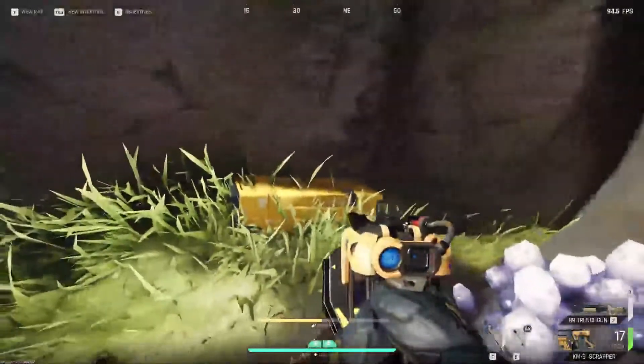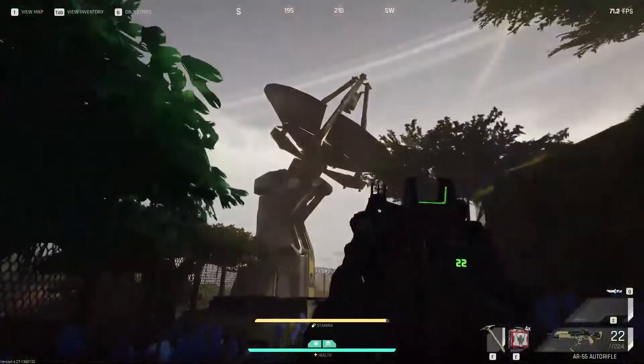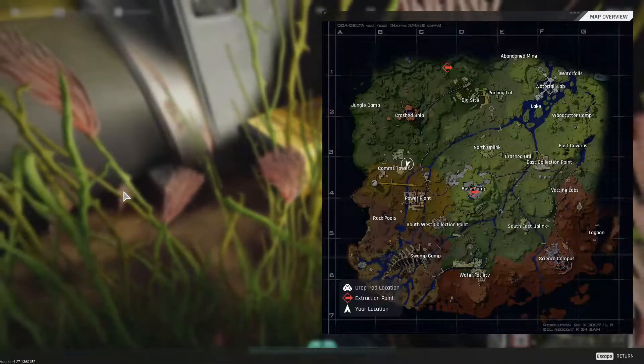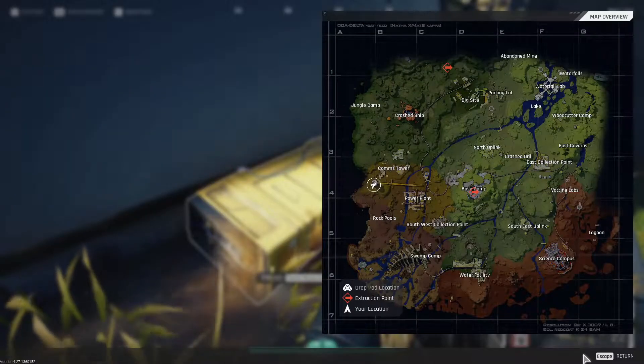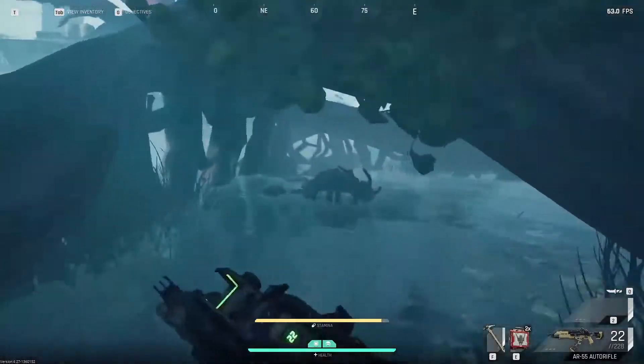Comms Tower has two dead drops. One is stashed under the big satellite, hidden in a patch of lavender flowers. The other one is located directly under and behind what I'm guessing is the actual comms tower.